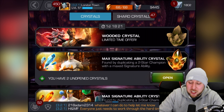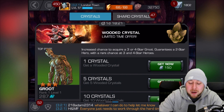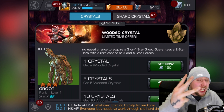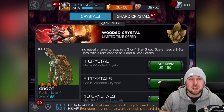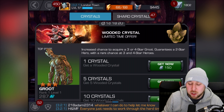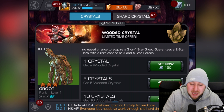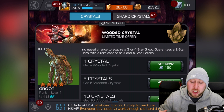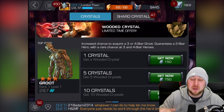The Wooded Crystal is back. Reading it: 'increased chance to acquire a three or four-star Groot.' It doesn't say anything about Jane Foster, even though she's in the picture — same as the arachnid crystals. Not sure if we can get Jane Foster, but we're doing the Wooded Crystal regardless.